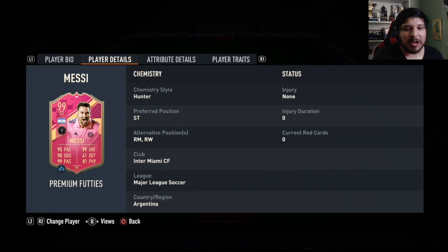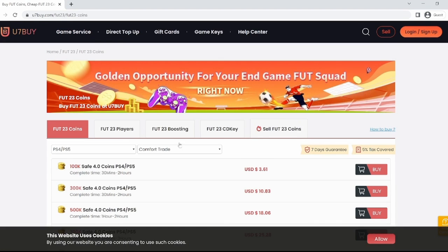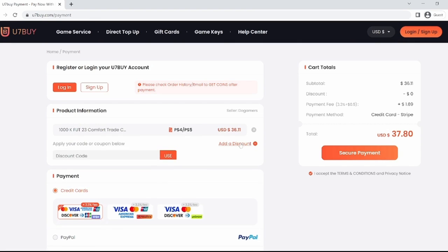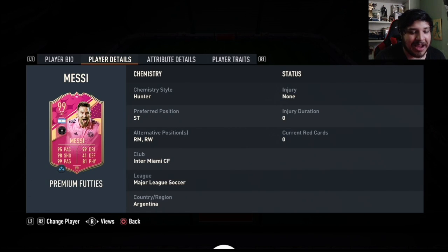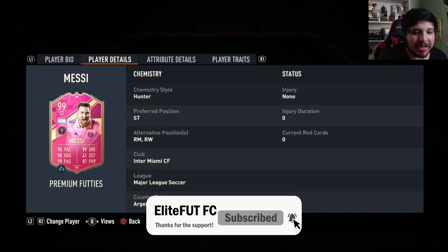It'll most likely be a Ronaldo 2.0 where he will probably be extinct the entire week. If you are trying to build a team of your dreams, don't forget to visit u7buy.com — the fastest, most reliable and safest marketplace for FIFA 23 coins. For a limited time, apply the discount code 'Elite' for six percent off.